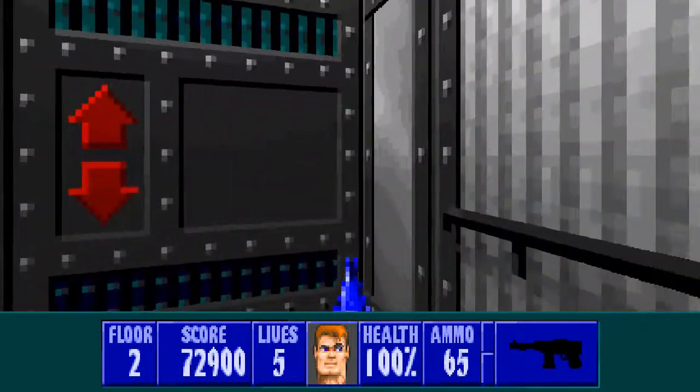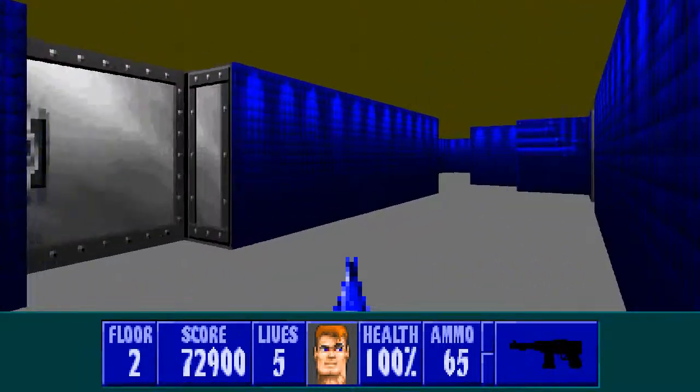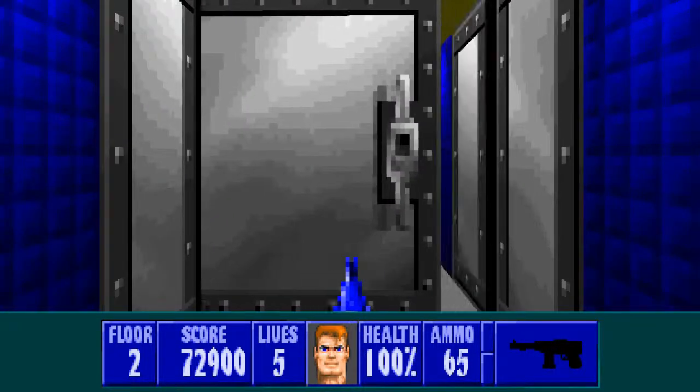Hello and welcome back to Wolfenstein 3D Return to Danger for Floor 2. Now we start in this long corridor here with several doors to choose from. No matter which door you choose, the enemies down this corridor here will be alerted. So I go this way first.